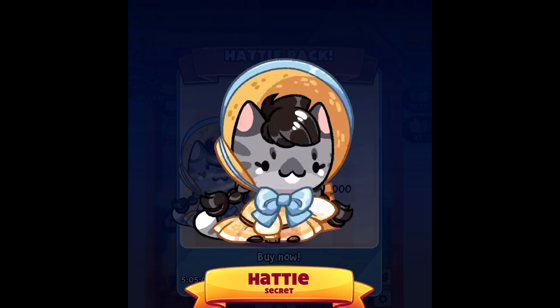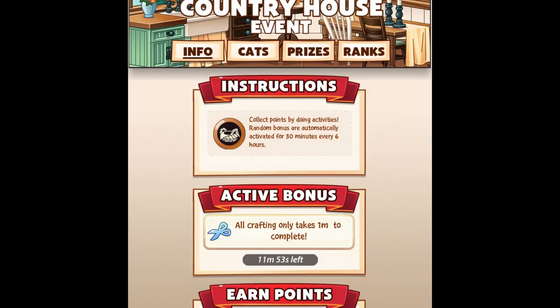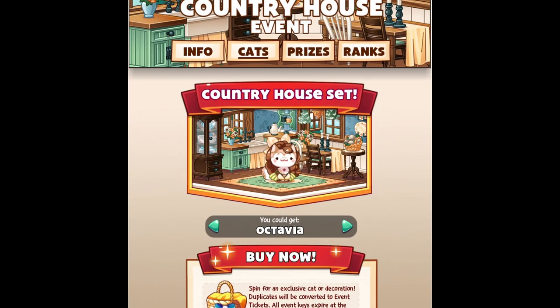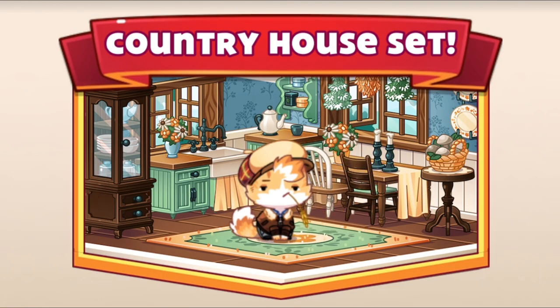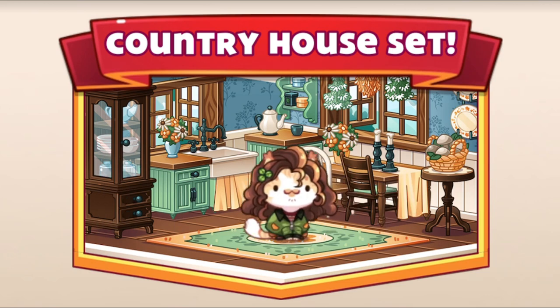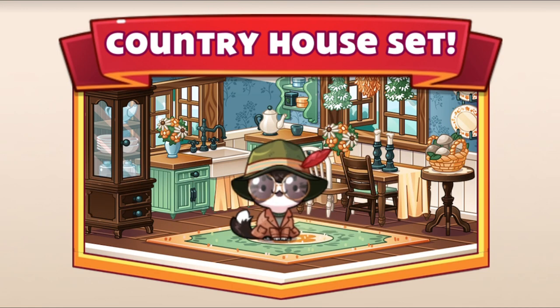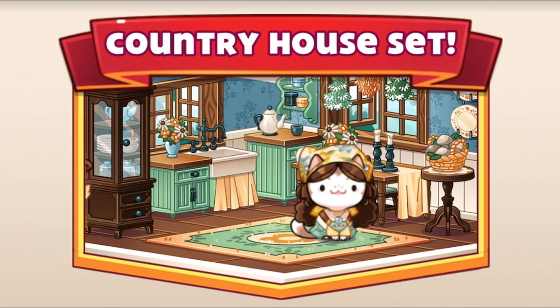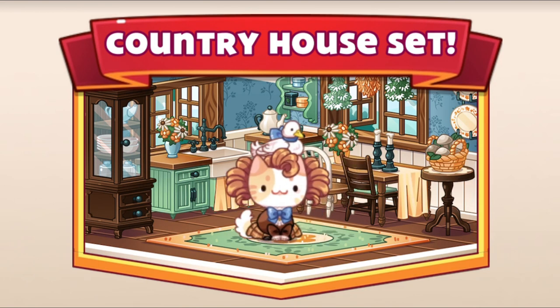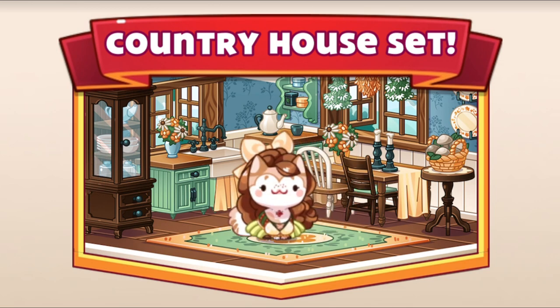Those are the two packs that you can purchase right now in the country house event. Overall, this event is super cute but it's getting hard to get the cats. Here is a complete room — I'm missing the Ran cat, the Clover cat, and the Archie cat. Let me know in the comments how you're doing in this event and if you got any cats. Thanks so much for watching and I hope to see you in my next video — bye bye!